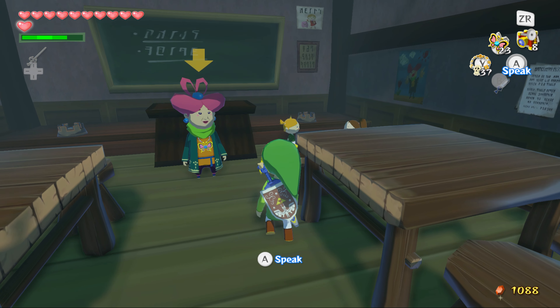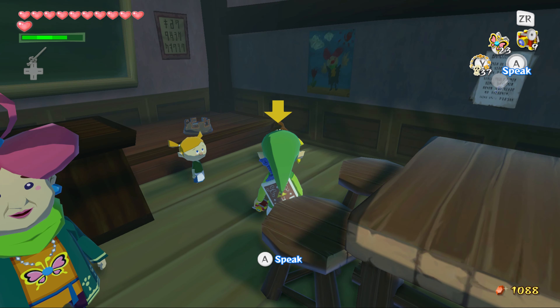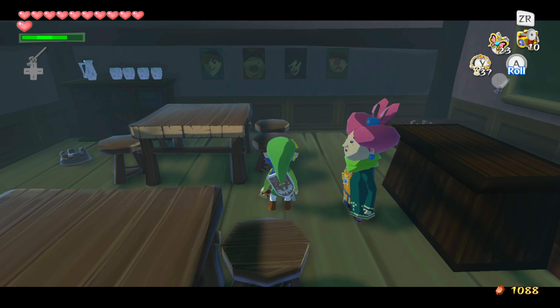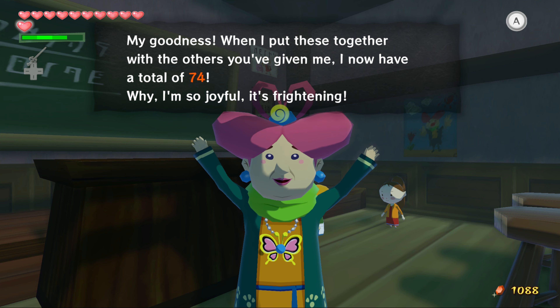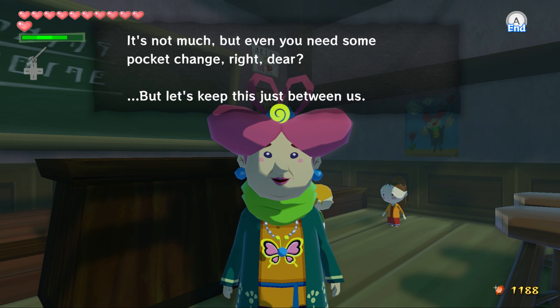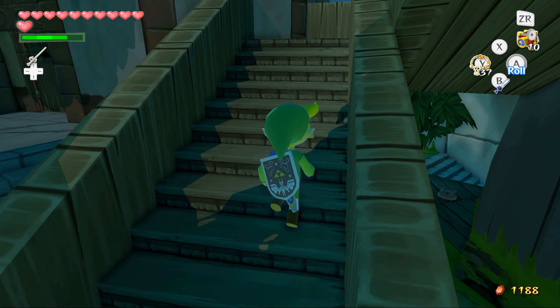Did I take a picture of Miss Mary? I think I did. She's not the one who we give the things to. Actually, I don't think I took a picture of these two kids. Oh my, have you brought me more joy pens again? Again? Oh, thank you, sweet little dear. 74. The champion of making people joyful. Please seek this, you noble champion. And we got an orange rupee. It's not much, but you ever need some pocket change, right dear? But let's just keep it between us. Okay, so I think they did take out the zoom-in function that you could have done with the bow in this one. That kind of sucks, because it added a targeting reticle to the game. Which was very helpful. It's something that was in the original Wind Waker.